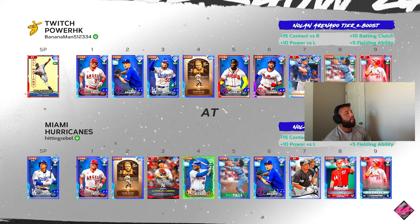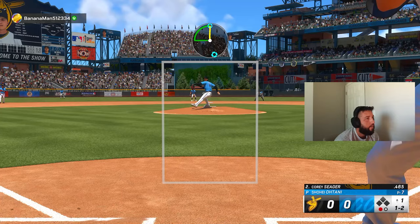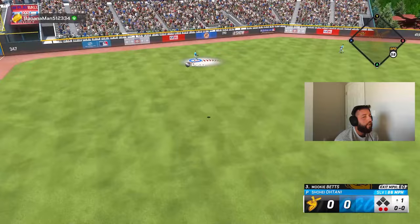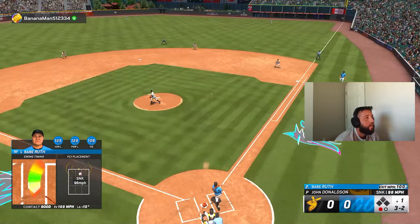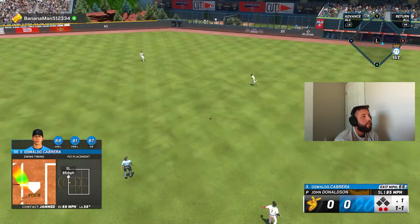Game 2 is against Banana Man — he's got Josh Donaldson on the bump, we have Shohei on the bump. Shohei gets three up three down — great inning. Offensively, not a good start for us: a forkball gives us trouble, we're getting on top of pitches. Oswaldo's swing isn't very fast, and we get nothing in the inning hitting wise.